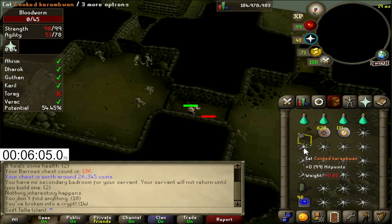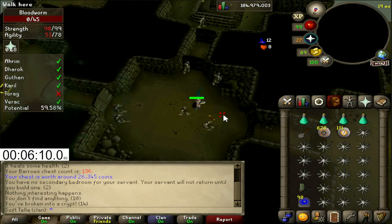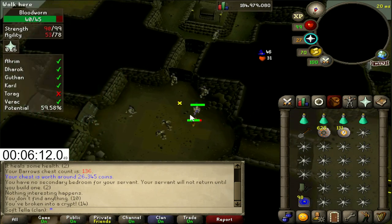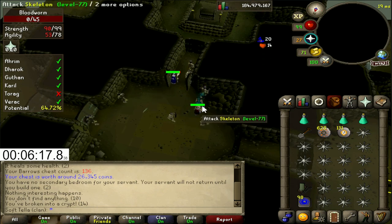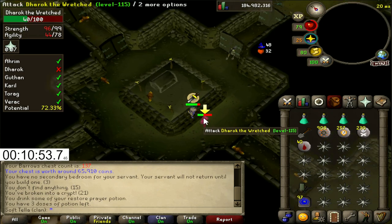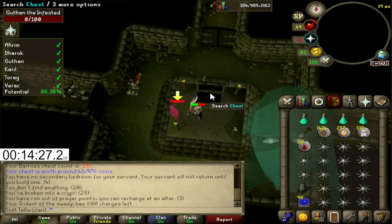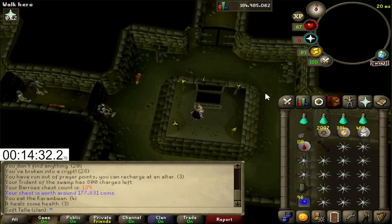I'm doing the standard one Bloodworm, two Skeletons for these runs — or two Bloodworms, one Skeleton, however it pops up. Chest number 2. First Dharok's Prayer Pot used. Dharok tunnel — got to do what you got to do. Chest number 3. Chest number 4. We actually got an item! Ahrim's staff. Of course it is — in a mage-off video, Ahrim's always got to get involved.